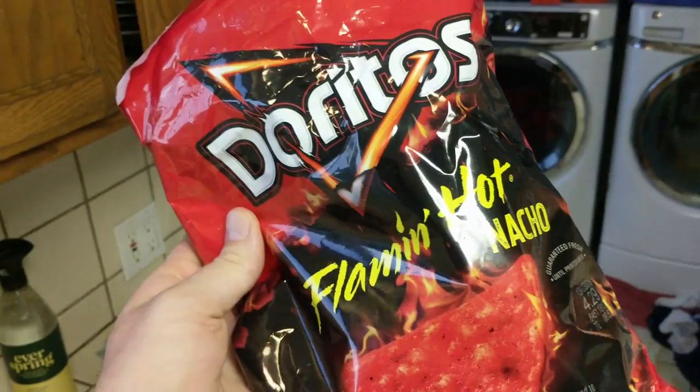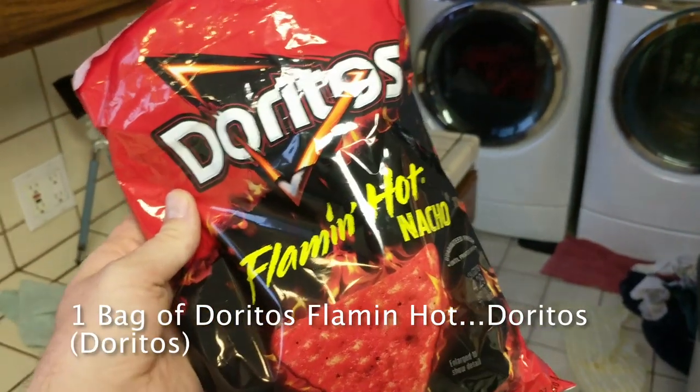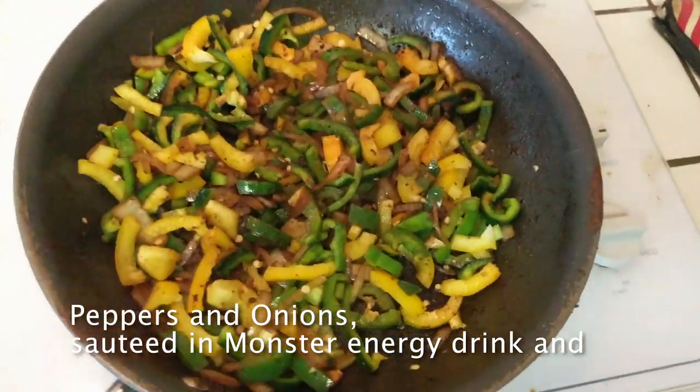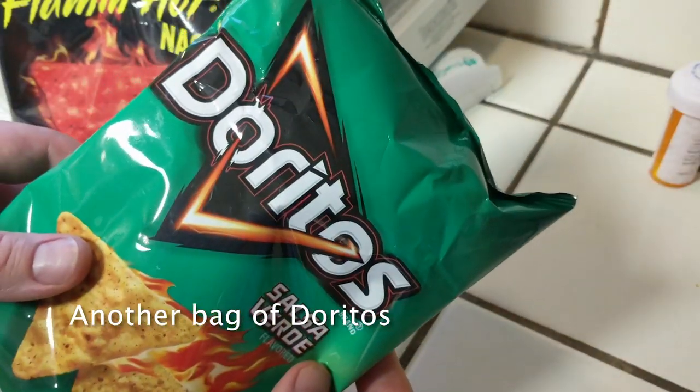The base is gonna be a bag of Flaming Hot Doritos, and then to make these nachos of the future we're just gonna start adding things to the bag: carne asada, sautéed peppers and onions, cheese, and another bag of Doritos.